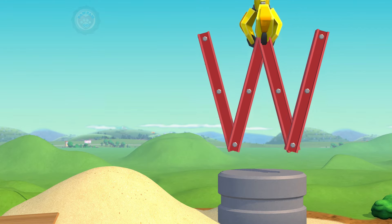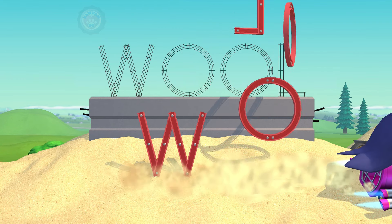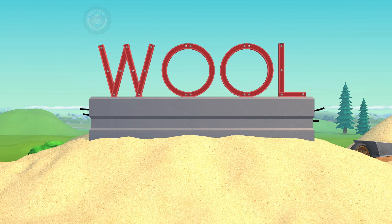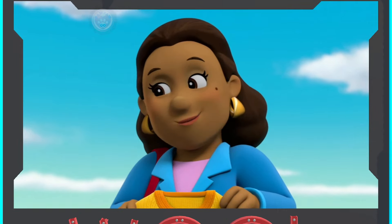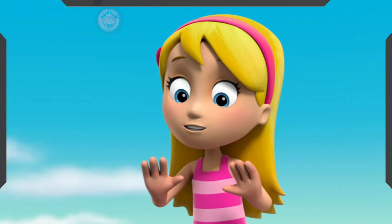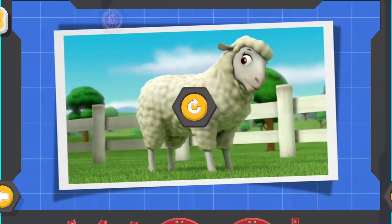Great job! W is the first letter in... Wool! Nice work! Farmer Al is going to be shearing sheep soon, so there'll be lots of wool for brand new comfy sweaters! Sheep grow wool that the farmer shears off, then the machines twist the wool into yarn, and the yarn is knitted into sweaters! Wool starts with W!